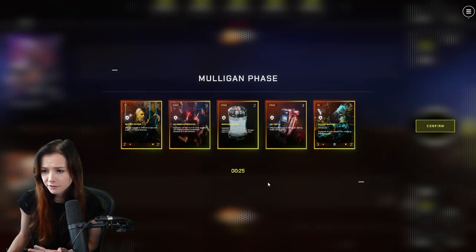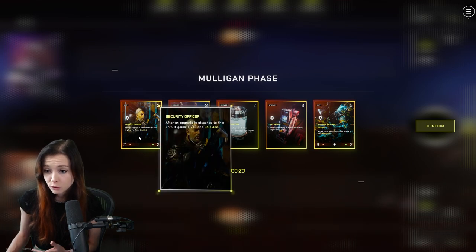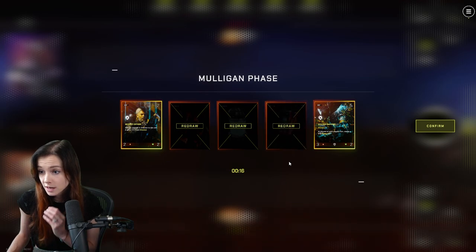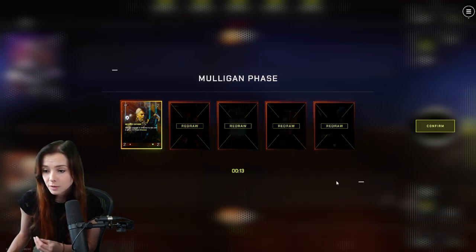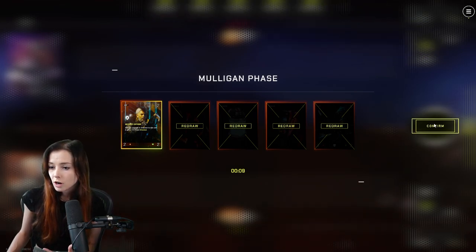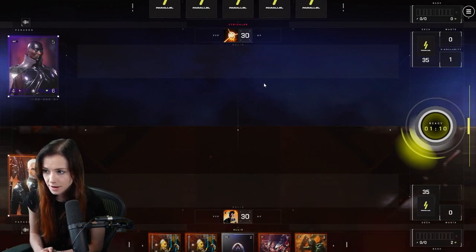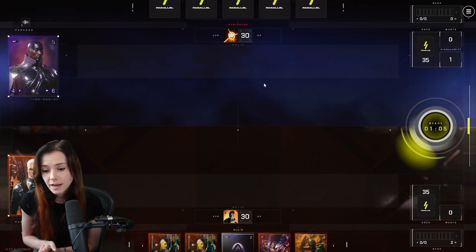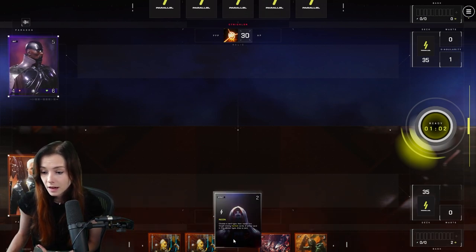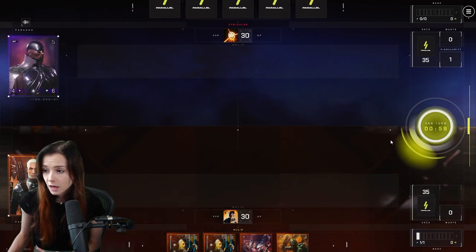In the mulligan, you definitely want to have minions that you can stick. I like keeping this two-drop — it gains plus one, plus one every time you attach an upgrade to it. I'm going to mulligan everything else because with a deck like this you really want a one-drop so you can get the chain going early. We didn't get a one-drop, that's okay. We're going first, so remember you have to bank your cards in order to get energy to cast things in Parallel. I don't find recon super useful in this mode, so we can just get rid of it and pass.